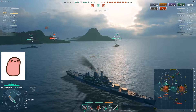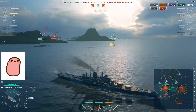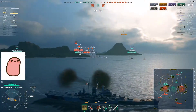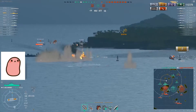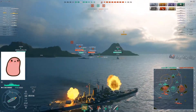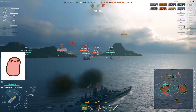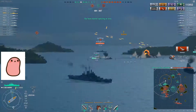We do have another Des Moines here, so this might have been his radar — actually no, that was the Moskva. Anyway, these destroyers are making a rather suicidal push out here into three tier 10 cruisers. You can see that the sheer amount of high explosives you can throw out means that any destroyer that gets anywhere nearby is going to die.